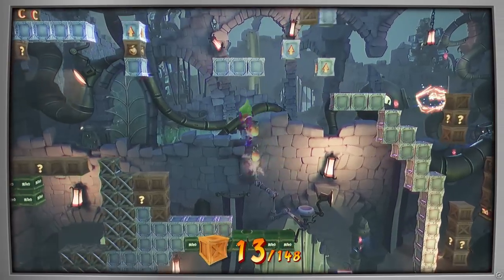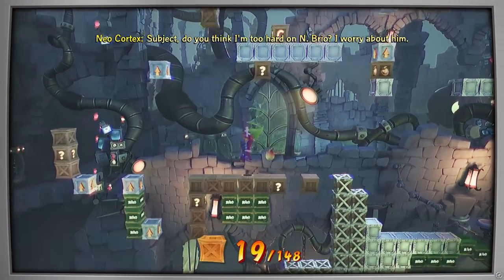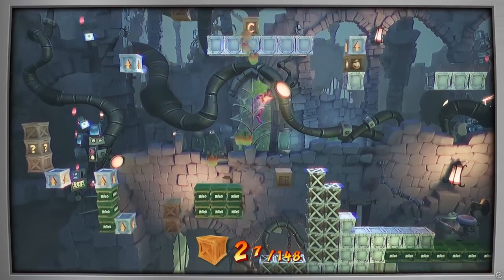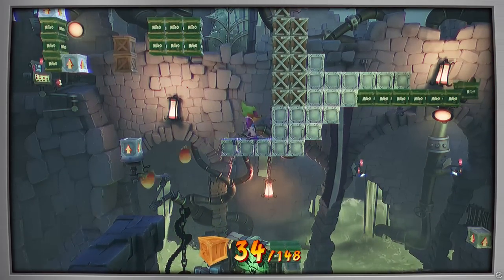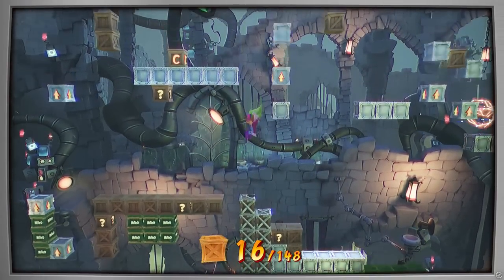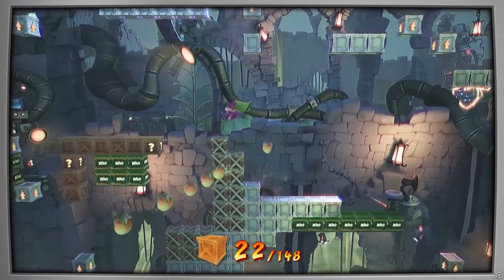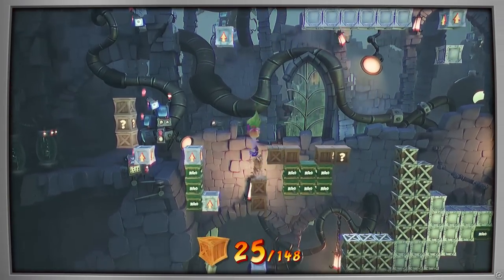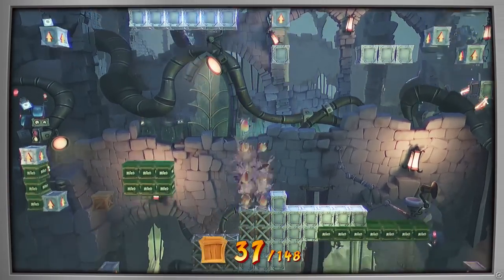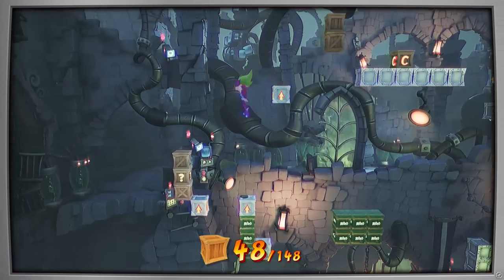Lots of tricky jumps here, just trying to make the most of everything. I didn't see that up there — good to grab that now then. I definitely want to hit that one because I just don't know if I'll have the opportunity later. Now I can turn around and start breaking some of these — probably want to go around this way. If I miss some of these, the nitro will break them whenever we break the nitro, so it's not too big of an issue. Got rid of all that.